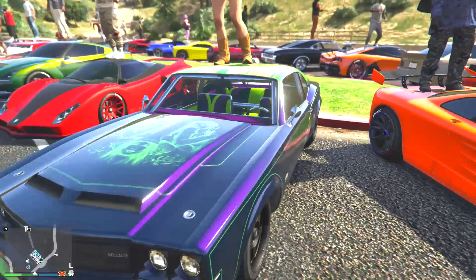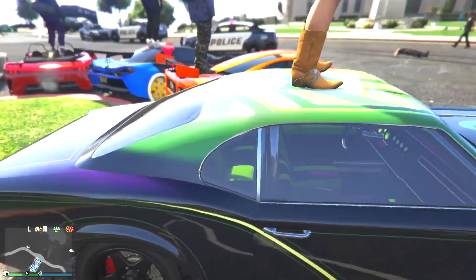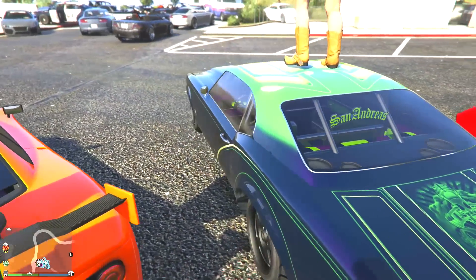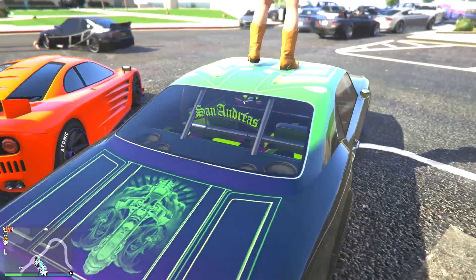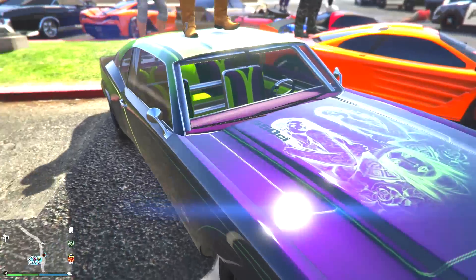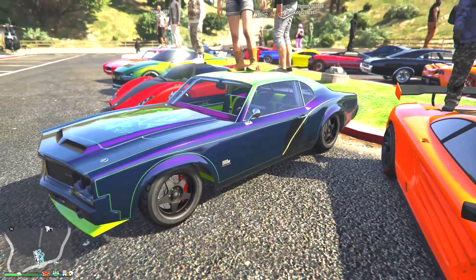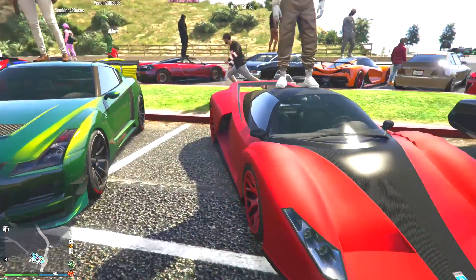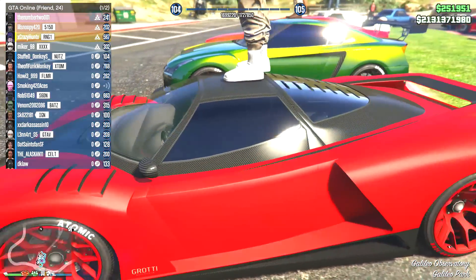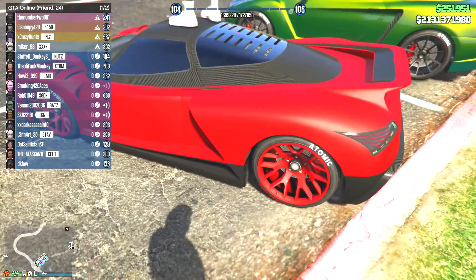Then we have this lovely Saber GT or Saber Turbo here with the beautiful purple and green color scheme. This looks really nice — the green on the top, the dark purple here, the black rims it looks like, the purple and green on the interior to match the outside. That's a good look, dude. Then we have the Cheetah — haven't seen one of these in a while. But you got the red with the black, or the red with the carbon. The all red rims.